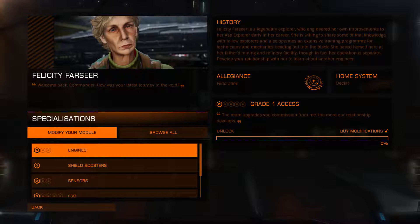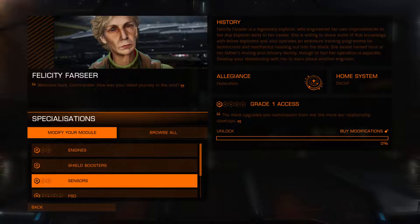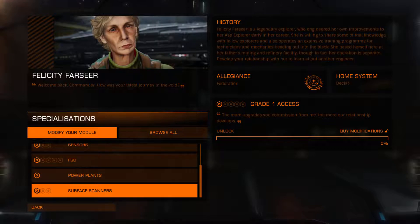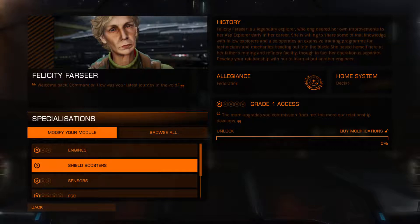She can do engines up to level three, shield boosters level one, sensors to level three, FSD to level five, power plants one, surface scanners three. Essentially she's an explorer. It tells you up here: Felicity Farseer is a legendary explorer who engineered her own improvements to her ASP Explorer early in her career. So the majority of what she's doing is for explorers.